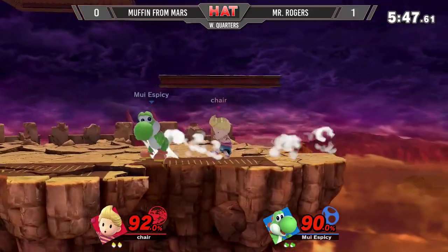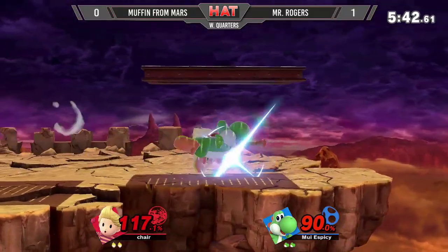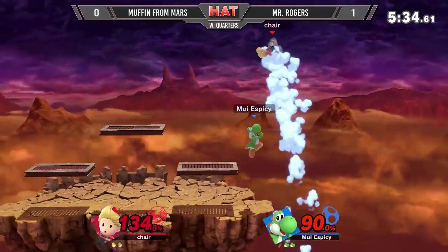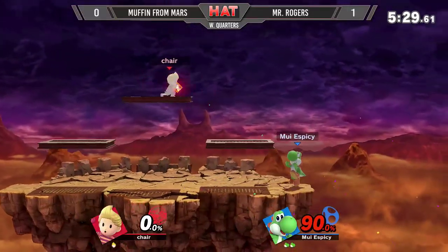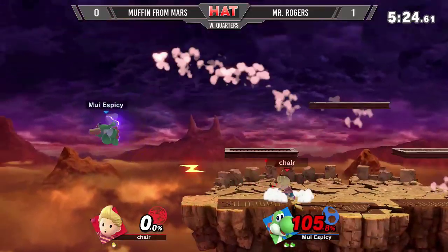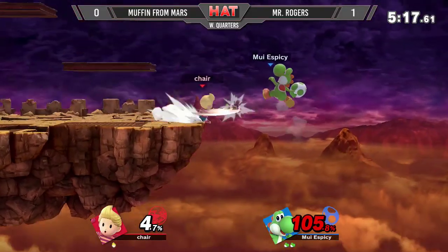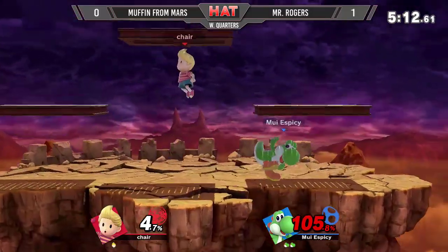Almost got him with that PK Freeze, but Rogers barely able to air dodge out of it. Got him with that down-B, but didn't quite kill. Muffin has been on this ledge for so long. He just got put into the egg — went for the egg but didn't quite get it. Went for an F-tilt punish instead. He has no air dodge — that's going to be an easy Nair. Yoshi's jump is so large, and with the super armor, just nothing he could do to contest it. Very solid edge guard. Once they lose their air dodge and you're Yoshi at high percent — get him. They actually can't do anything besides throw out a move, and even if they do, it'll trade at best.